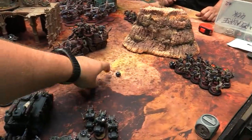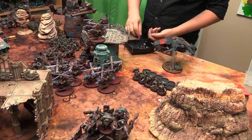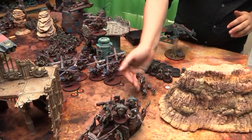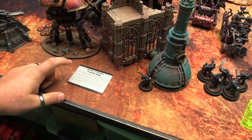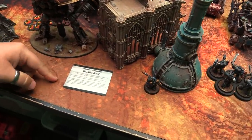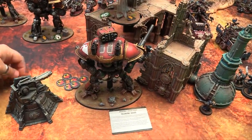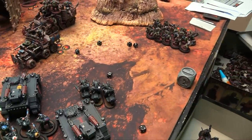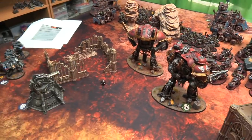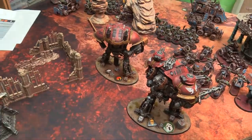Damage phase — resolve blast markers starting with titanic units. The Stompa has eight blast markers and must make 6+ armor saves on d6s — it has to make one to survive. I play Telekine Dome: select a psyker, a friendly unit within 12 rolls saves on d12s instead of d6s. Owen tries to deny — I roll a 2, the psychic power goes through. But the Stompa still only makes one save on 5s out of six needed — it goes down! The Crusader titan also takes wounds and gets a damage marker, needing three wounds before degrading to half profile.